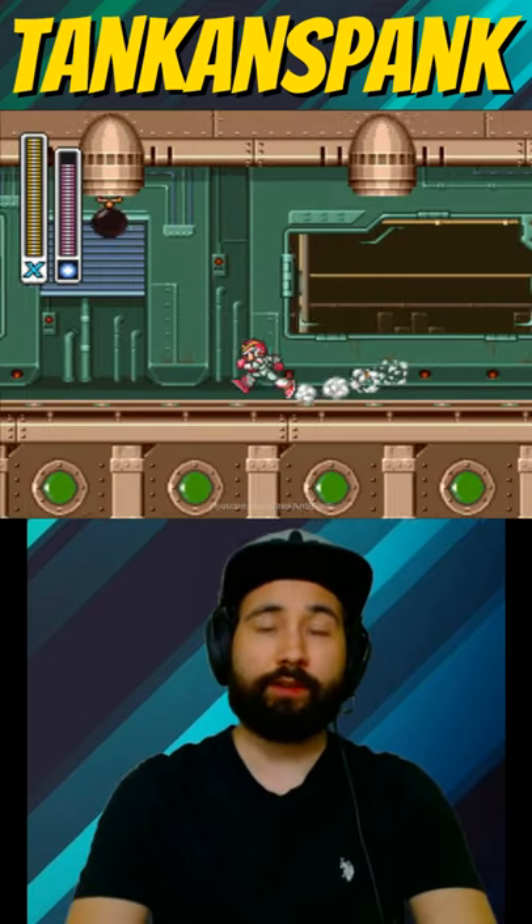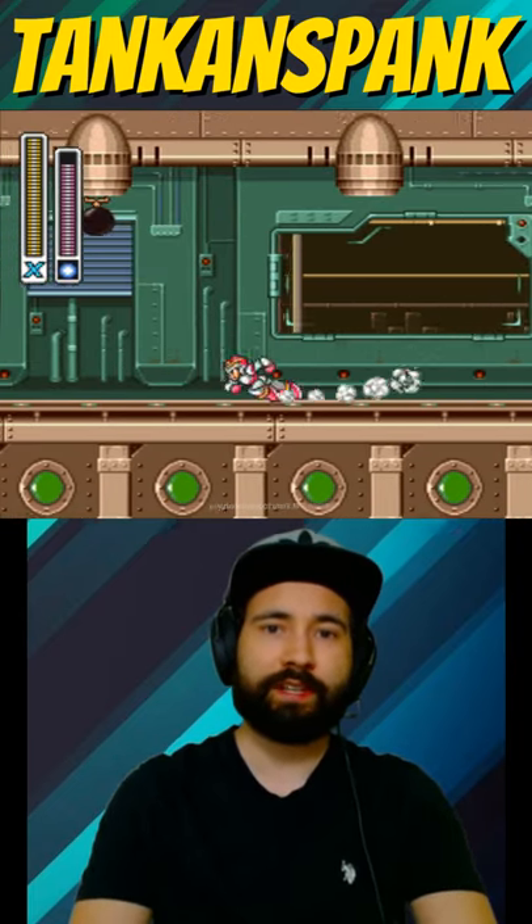Go to Armored Armadillo's stage. I recommend having 4 lives. Conveniently, this bat drops lives.